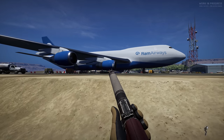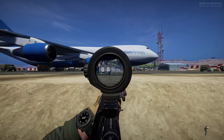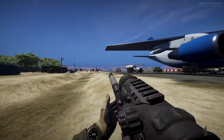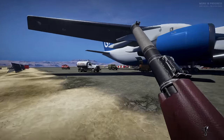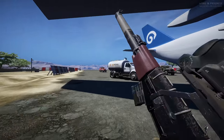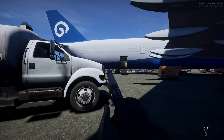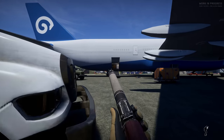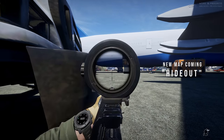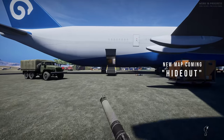Ready or Not has loads and loads of maps. And one of the areas that Ground Branch has been lacking is the fact that it doesn't have hardly any maps. I mean, it does, but you have to wait a very long time to get the maps and get them optimized and stuff like that. There's a new one coming called Hideout — that's coming in the next 1034 update.